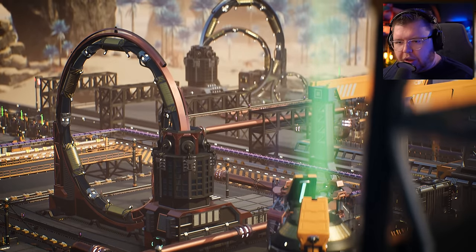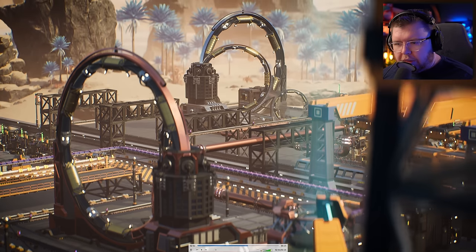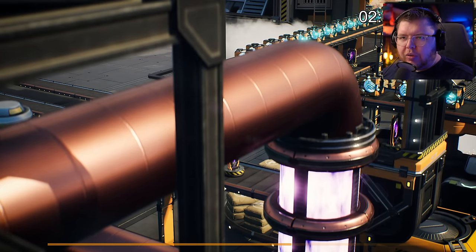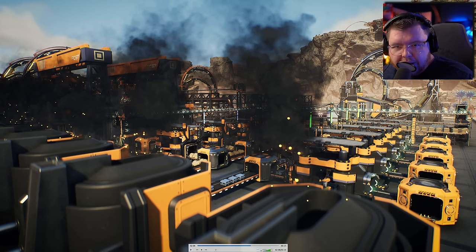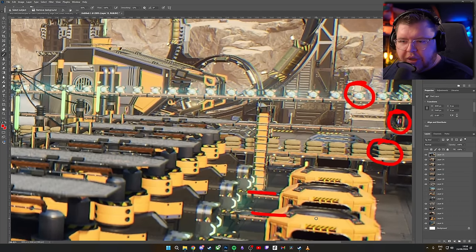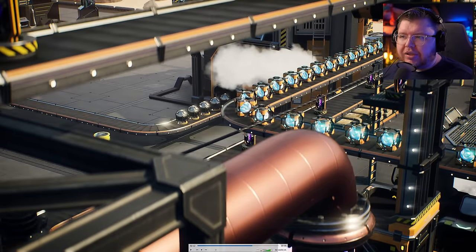Just watching the video, you can see them moving into that building — they are being stored down here in a storage container and going into this building. We can see concrete being made, iron plates being made. Rolling back a little bit we can see it's going into this manufacturer right here, and we can see one, two, and three inputs going into this manufacturer. The quantum crystal is right here, we have concrete, nuclear pasta, and the plates coming out merging into a belt. So we have iron plates, concrete, the crystal, and nuclear pasta.